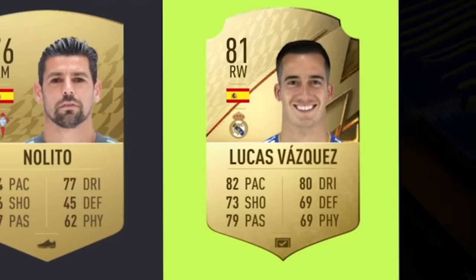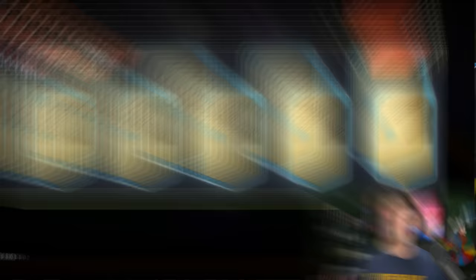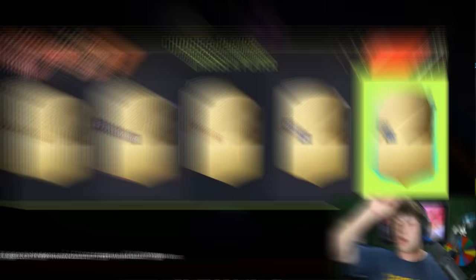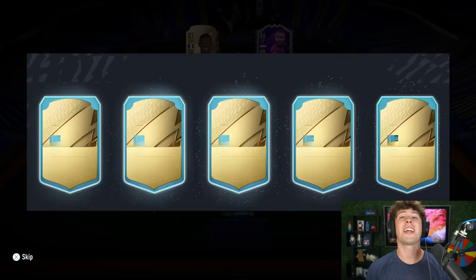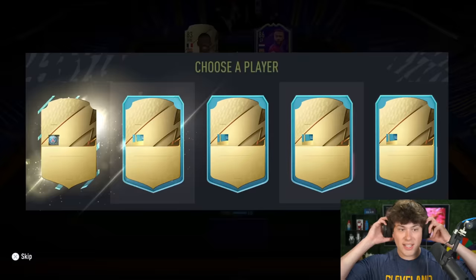All right, to the bench — we need something off the checklist. We're going to go for Madrid and get Vasquez — plus 15 chemistry. Where are the high-rated players? The team of the years? I think we know this is a team of the season coming. Let's just focus on 100 chemistry — take Barcelona, and we get Dembele. No La Liga here so I'm going to take PSG. We do have a few PSG players and we're going to get Nuno Mendes.